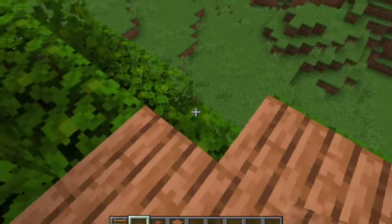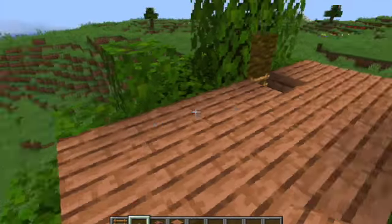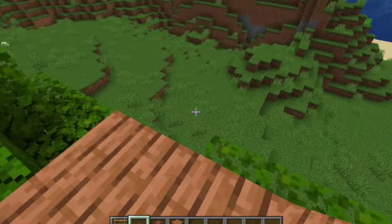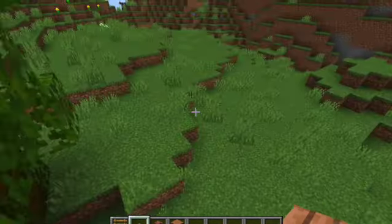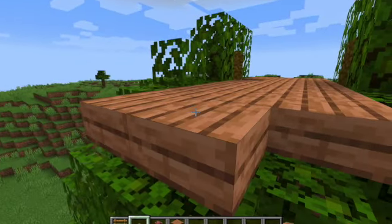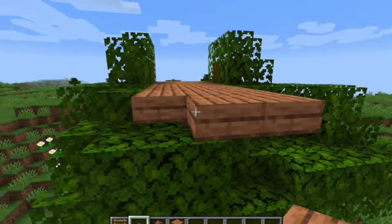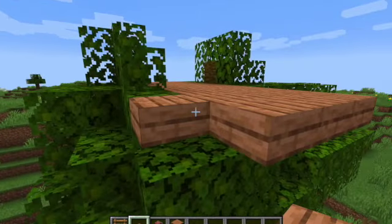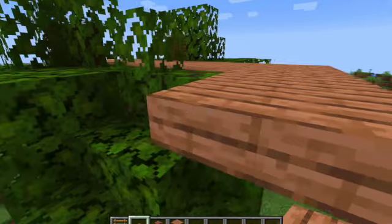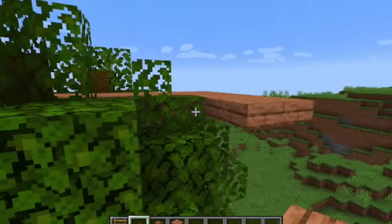So on those sides you're going to do this. You're going to go out so that you're kind of out where the tree has gone already. This part is easier if you're flying. And you can do two blocks out and then you want it to wrap around the tree.